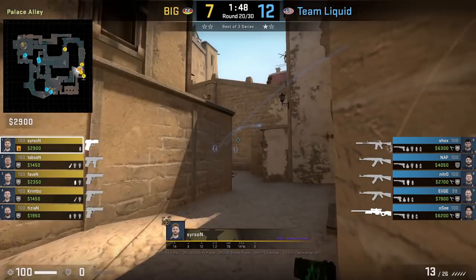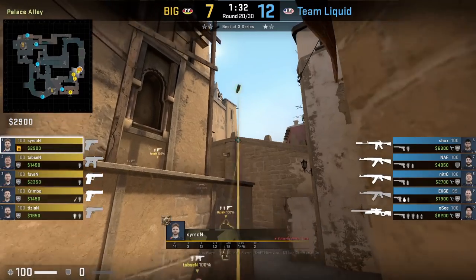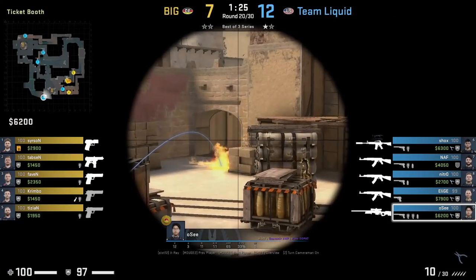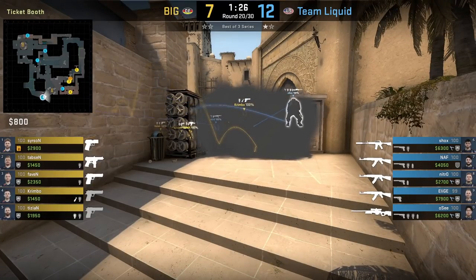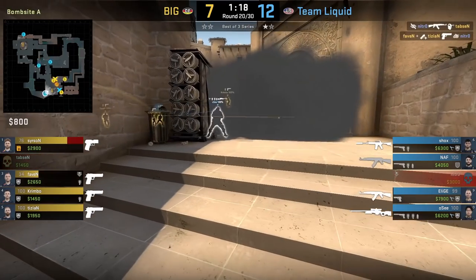Searson smokes CT from this position standing next to this wall, aims here, then jump throws. This CT smoke is pretty clutch in that it doesn't leave any gaps and takes away most of the one-way from Ticket that some CT smokes leave. OC is forced to jump all the way on top of Ticket to get a view towards ramp.